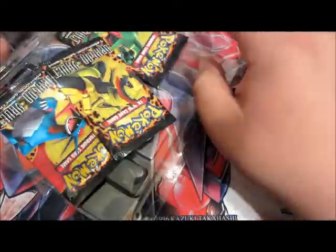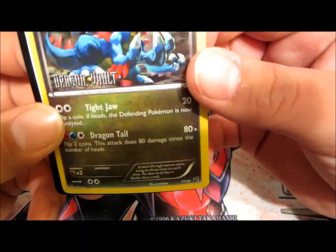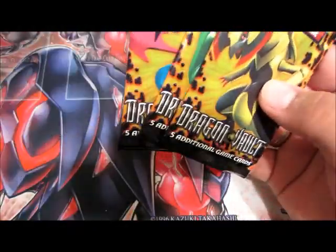Trying not to bend up the cards. Here we go — here's the Druddigon promo card, and then that code card, and here are the three packs.